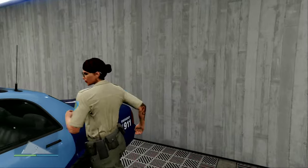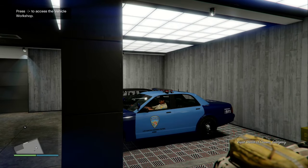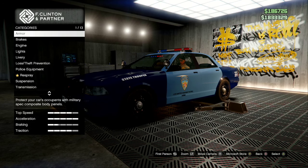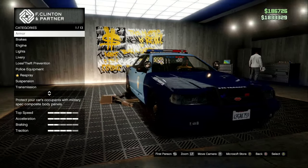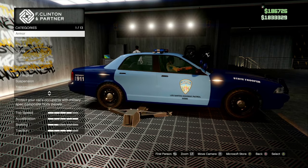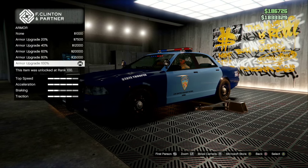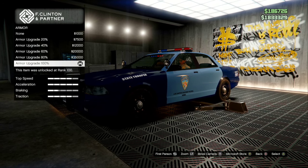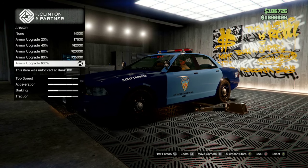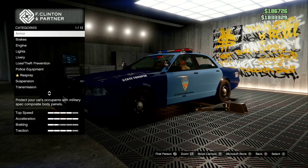Now that we're in the agency garage, just press right on the D-pad to activate the vehicle workshop. It's the same standard as any other car. For the armor upgrade — 100% — this can be unlocked at rank 100 and it's going to cost you roughly $40,000–$50,000.